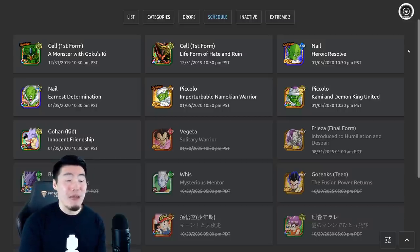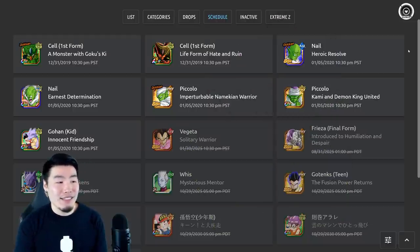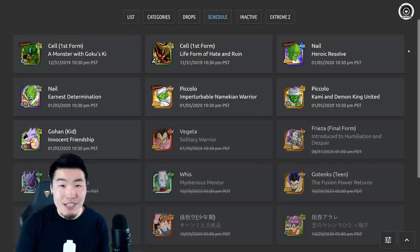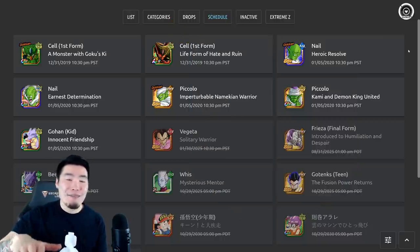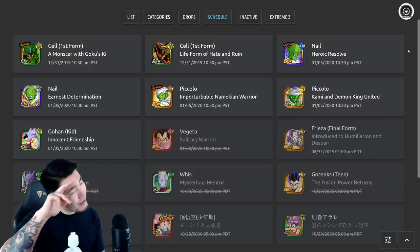Let me know in the comments down below if you guys are hyped for him — maybe Piccolo is your favorite unit. And that's going to do it for today's video. Thank you guys so much for taking the time out of your day to watch this. We should be getting some more news soon about potentially something on New Year's. Huge shout out to my sponsor, Ultra Dokkan Discount — check them out in the description down below, use my code TIGER for 20% off any purchases. If you guys liked the video, make sure to like the video, hit that big red subscribe button to join the Tiger Squad, and hit that notification bell too so YouTube knows you want to stay up to date with all my latest content. I'm Tiger with Tiger Uppercut Media, signing out.